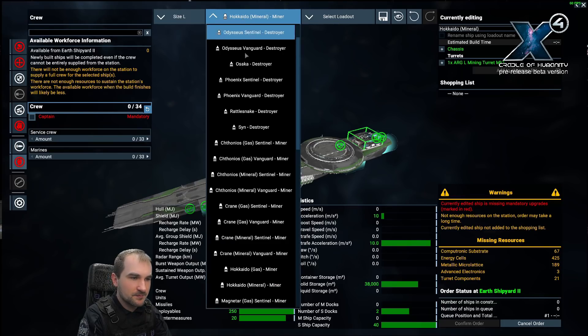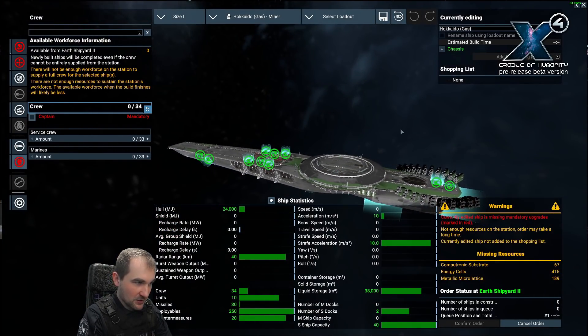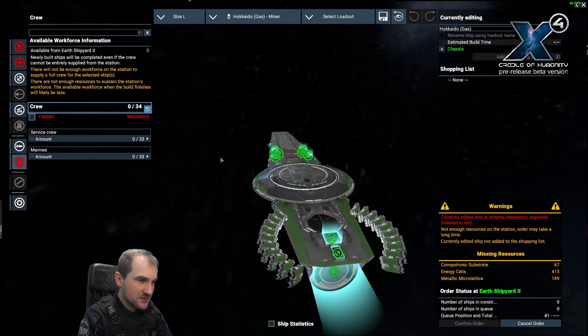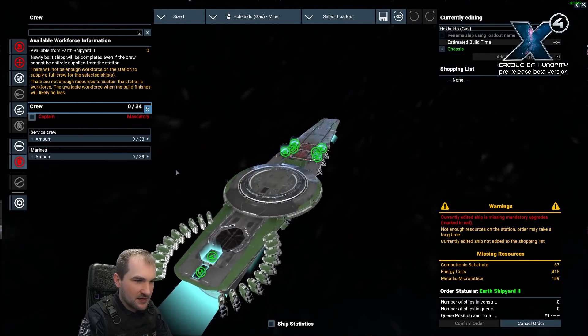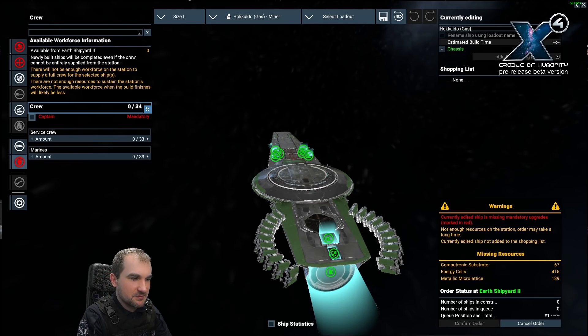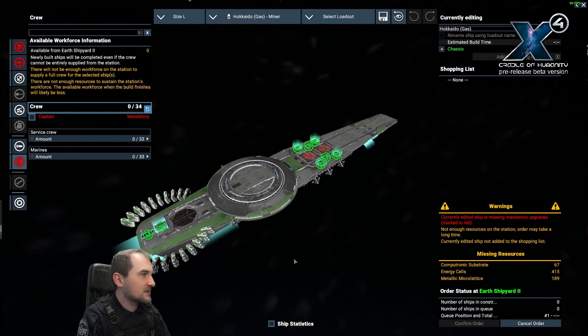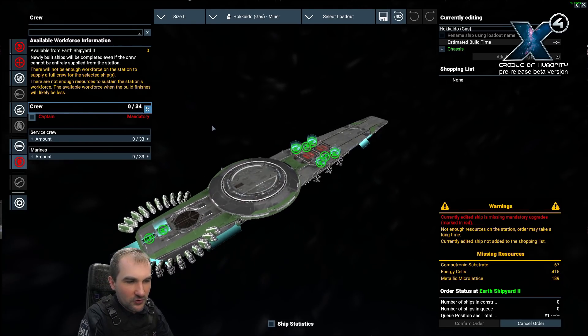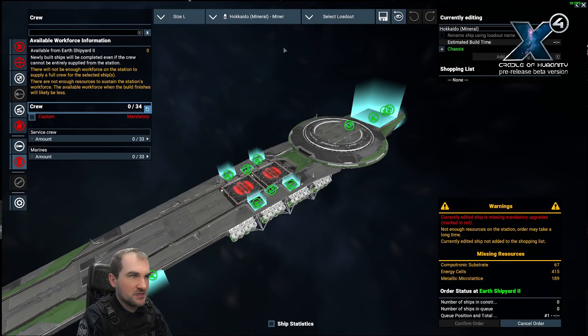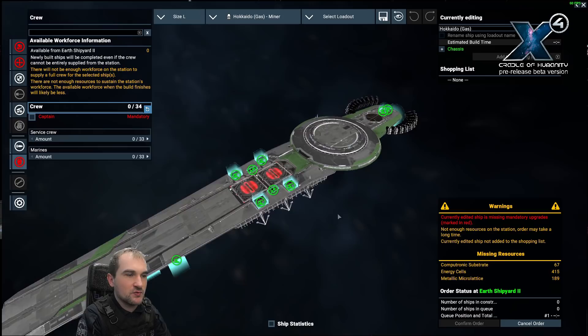The gas miner version is also equipped with 38,000 liquid storage, and all other things are basically the same. Although there is a difference — an M-class turret missing at the back and a weird thing with containers. Maybe they're still working on this, as it's work in progress. So the Hokkaido mineral miner has two S-class docks and an L-class turret, while the Hokkaido gas miner also has two S-class docks but without an L-class turret.